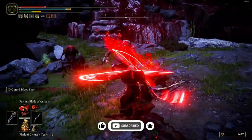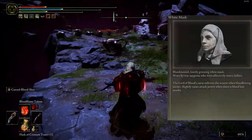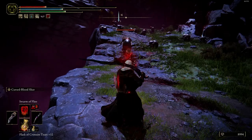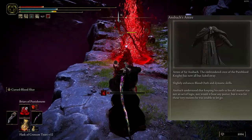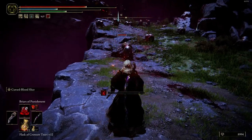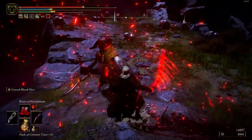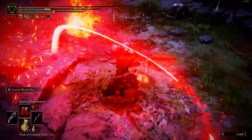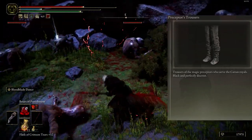For armor: the helmet is White Mask because it raises attack when blood loss occurs. The chest is Ants Patch chest, which increases the blood skill a little bit. The Oldbridge Bracers also increase the blood skill a little more. For legs I choose Preceptor's Trousers for better magic.